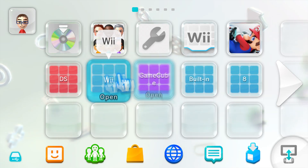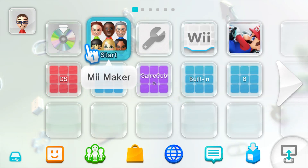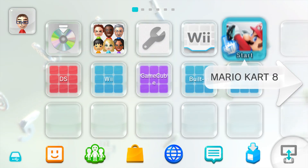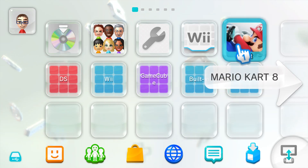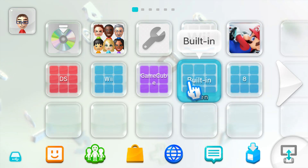Anyway, let's start with what's here — we have the Meme Maker, some settings, the Wii U menu, and Mario Kart 8. Mario Kart 8 came with this system. I bought this second-hand because I did not want to risk breaking my Wii U or my eShop games.